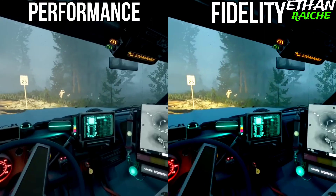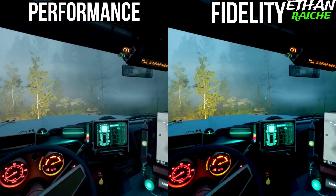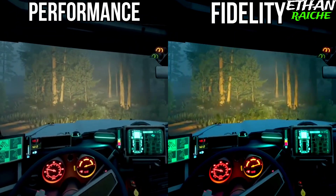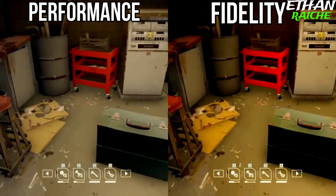Resolution mode adds some extra colors in the game to make it look better compared to performance mode. The key difference is that performance mode gives a good amount of FPS, while PS5 resolution mode gives a clearer background and higher color fidelity compared to performance mode.